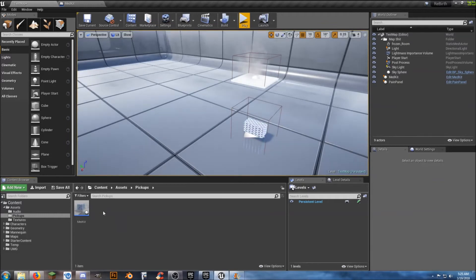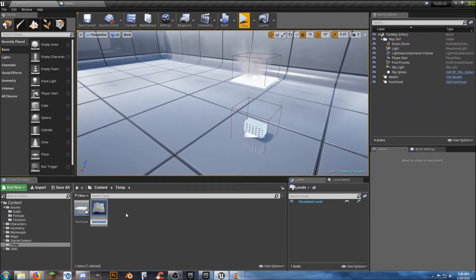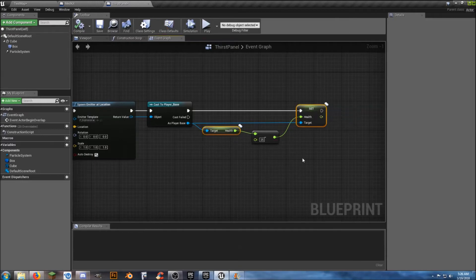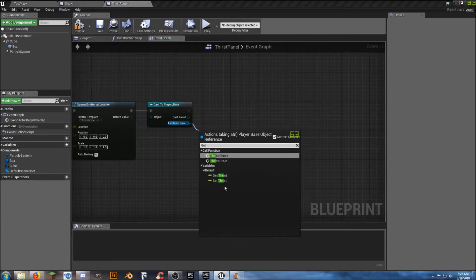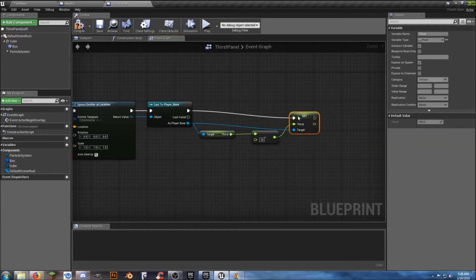What other pickups can we make? We have our temporary pain panel — let's create a new version of that. We'll duplicate it and have a 'Thirst Panel'. Instead of health stuff, we get rid of the health nodes — cast to Player Base, get our thirst, and set our thirst, decreasing it by 25 so it makes us get thirsty when we walk on this.